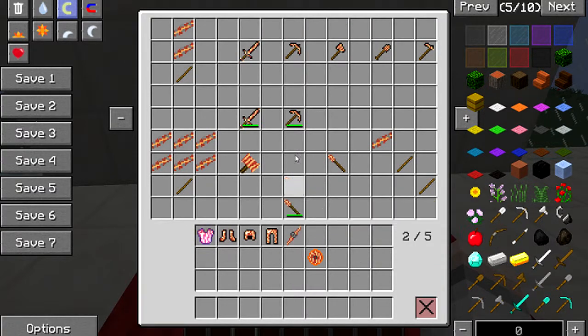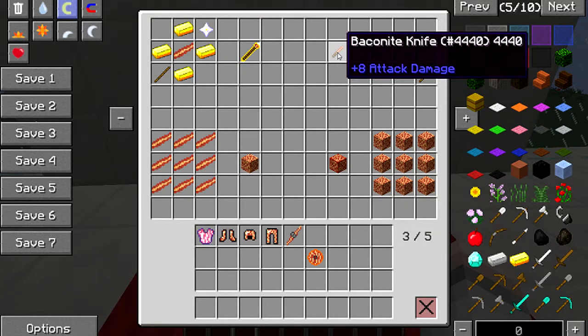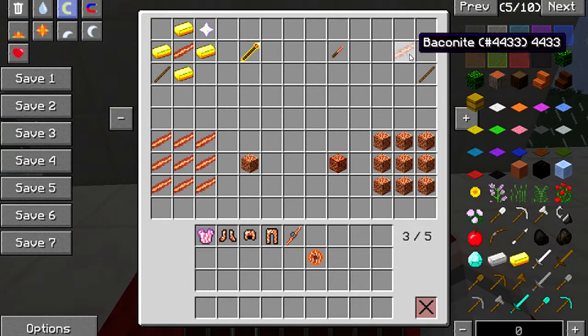All weapons have 250 uses. Now this staff here — you're thinking, never star, cheesecake? Let me show you. This is awesome — unlimited bacon. You can have bacon for the rest of your life. To craft it: four gold, a nether star, a piece of bacon, and a stick. There's also a little bacon knife — just a stick and a piece of baconite.